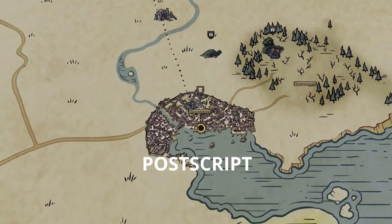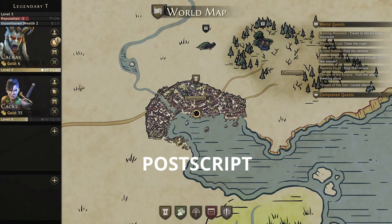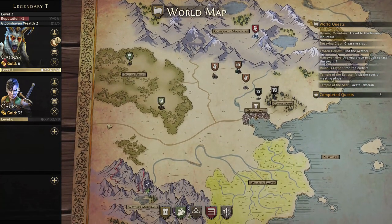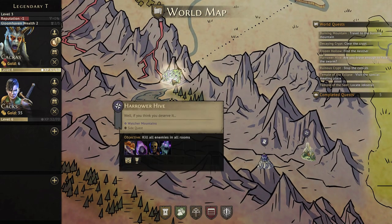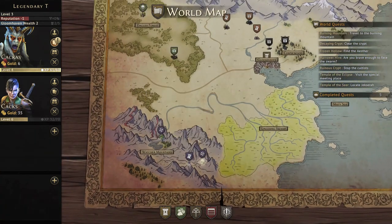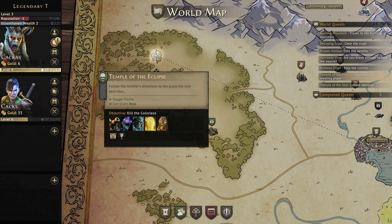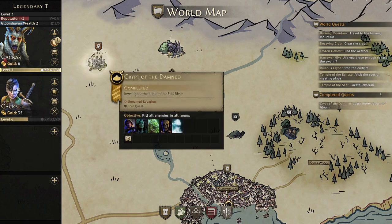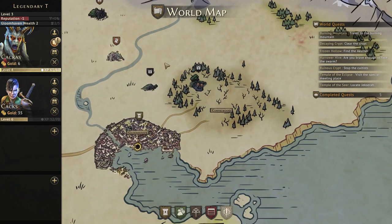We've been looking at a number of scenarios here in the Gloomhaven map. I thought we'd take a moment and just go over what we've unlocked, what we've accomplished, and where the board currently lies. Let's zoom in on some different locations. You can see where the different spots have opened up. We're going to go into the Watcher Mountains — the Harrower Hive is open, the Temple of the Seer, the Burning Mountain. There are some pretty tough looking baddies in there.